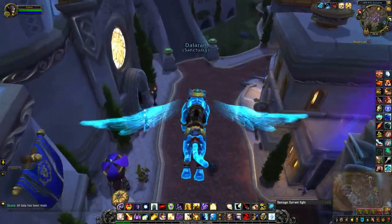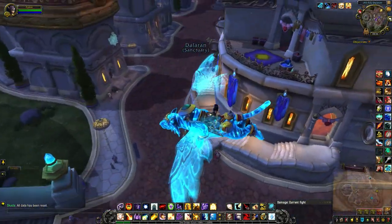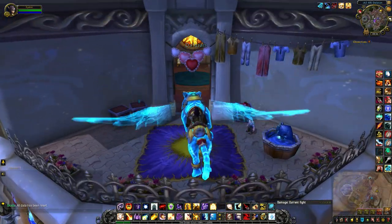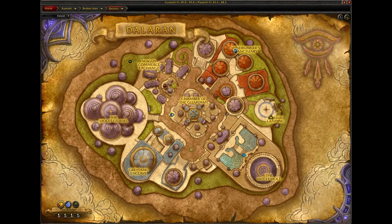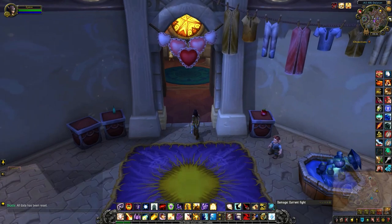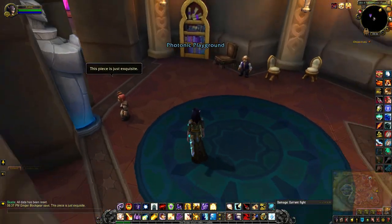The first thing you want to do is head to the Legion version of Dalaran and land on this balcony, which is located right here on the Dalaran map. The NPC is just inside.